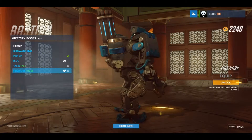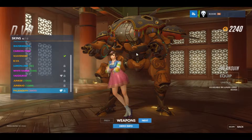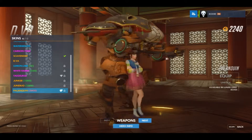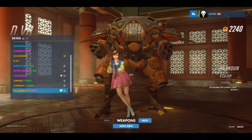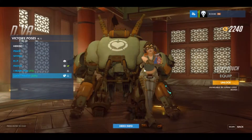Next up we have D.Va. D.Va gets a skin called Palanquin - not too sure how to pronounce that - which looks really cool actually. Not too sure about the stuff she's wearing but the mech looks really awesome. She also gets a victory pose called Lucky Pouch.